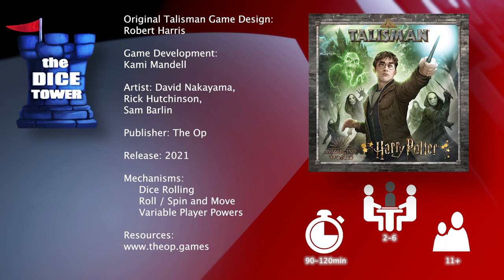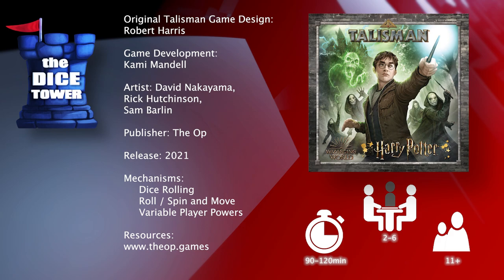Hey folks, welcome back to our Dice Tower preview. I'm Mark and today we're taking a look at Talisman Harry Potter. Talisman Harry Potter is brought to you by The Op. It's for two to six players, ages 11 and up, and games generally run 90 to 120 minutes.